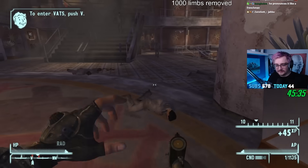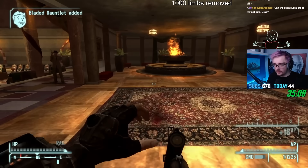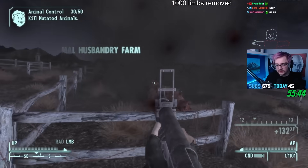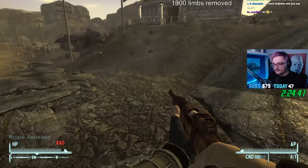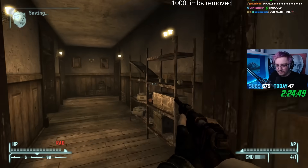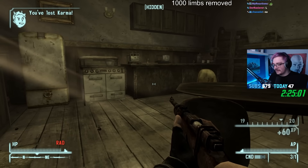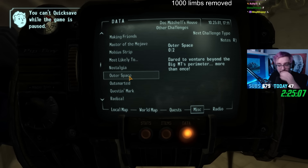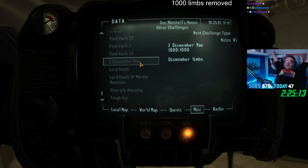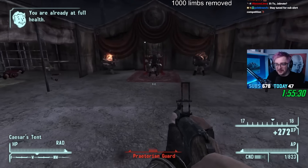I Dismember You is a fairly rough challenge overall. Whilst using the grenade launcher and killing almost every enemy on sight, wiping out almost every civilization and killing almost every creature, this challenge took me a total of 2 hours and 25 minutes, with the final limb dismembered being that of Doc Mitchell's head. Towards the end, after around 700 limbs, I started to struggle to find enemies that would respawn, and even had to resort to wiping out Caesar's camp and the dam.